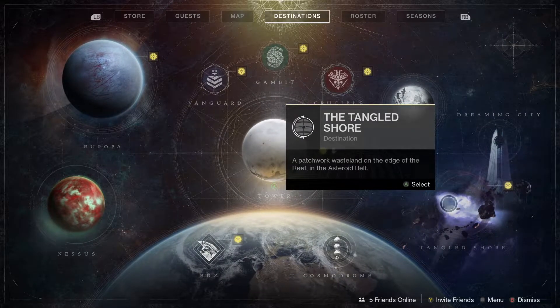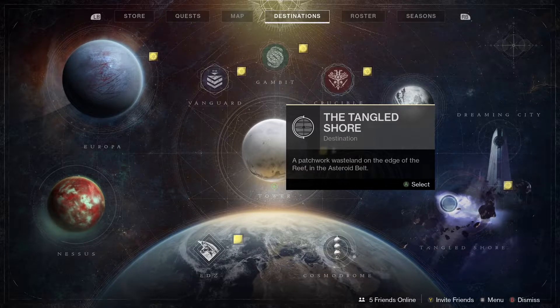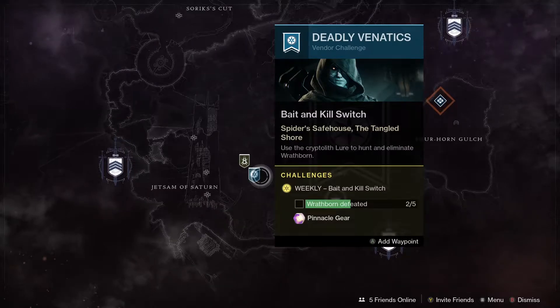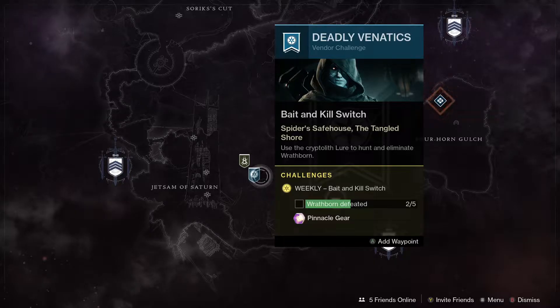Let's check out the seasonal activities for the week with Season of the Hunt. Crow's bounties have been reset once again. He's still there on the Tangled Shore — I think he is going to be moving next season — but for now he is there, and if you do five Wrathborn hunts you will get a pinnacle drop.